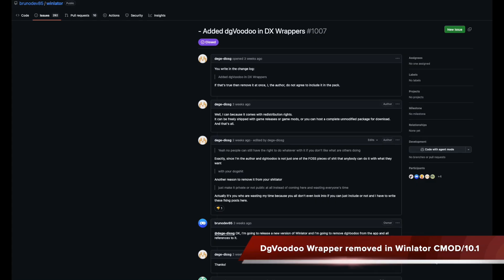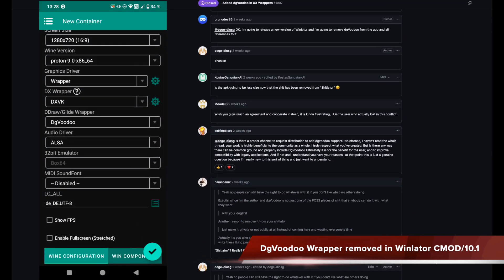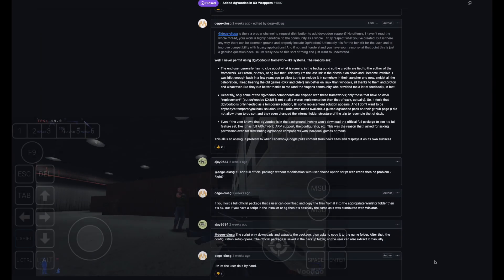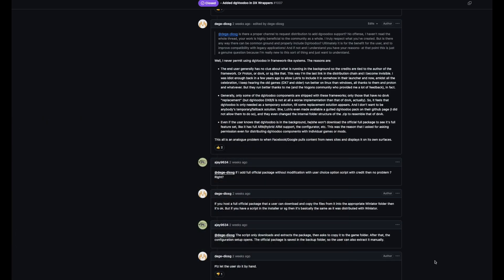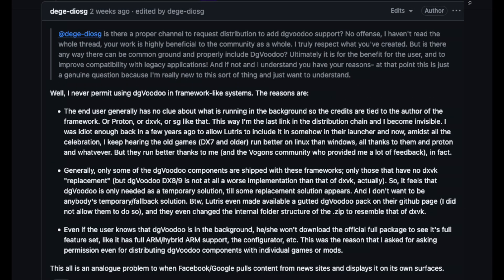In the previous Winlater Cmod app, you could set the in-container shortcuts' DX wrapper to DJVoodoo, which was great because old games with D-Draw, DX7, or DX8 were automatically wrapped to DX9 and worked with DX9. However, the developer of DJVoodoo made clear he didn't agree to have it put in packs. His reason was that in the past he had allowed it to Lutris, and people thought that DXVK and Lutris fixed that old compatibility in the games, but in reality it was DJVoodoo.